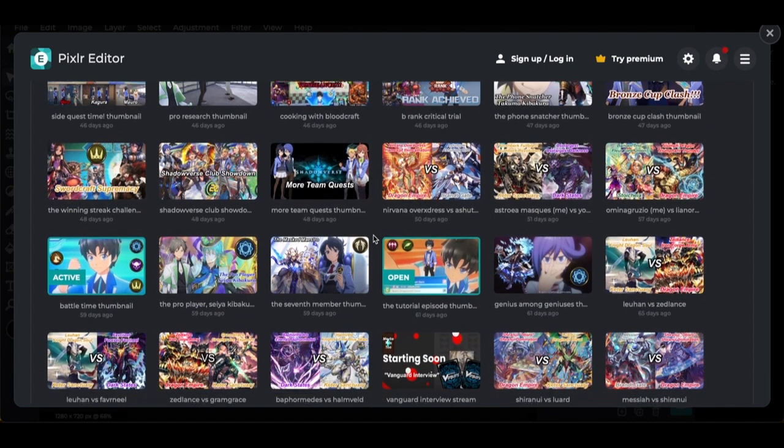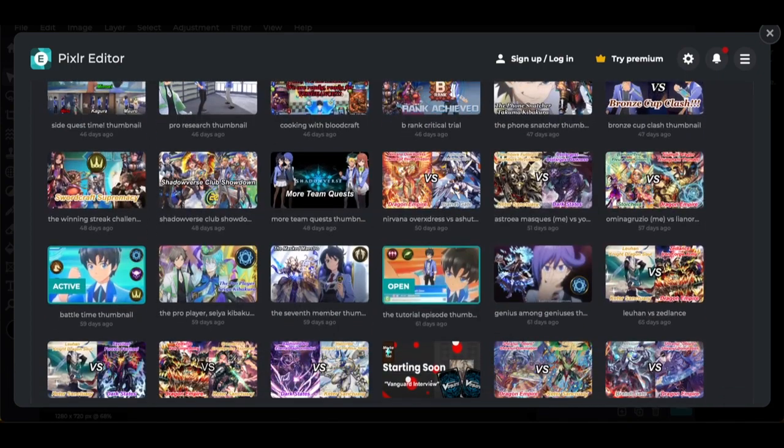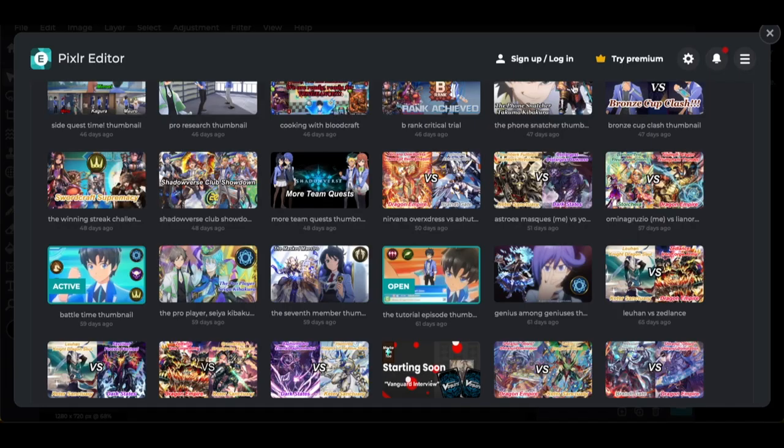The Shadowverse Club thumbnail is a literal cutscene taken from the game — Mimori, Kagura, Kazuki, Hiro, and everyone else getting pointed at by Kagura right before the big showdown with her team. I felt it was appropriate to fit the theme. I wanted to show a showdown between us and Kagura's team, but it wasn't done consistently, so I chose this thumbnail because it was really good quality.